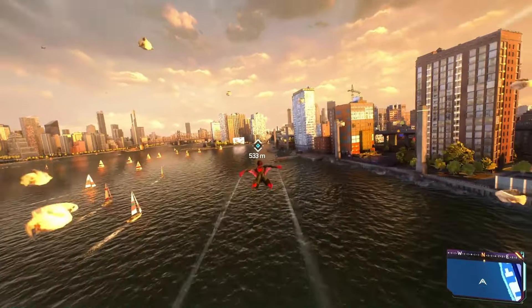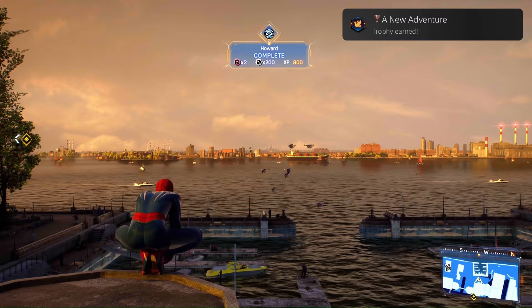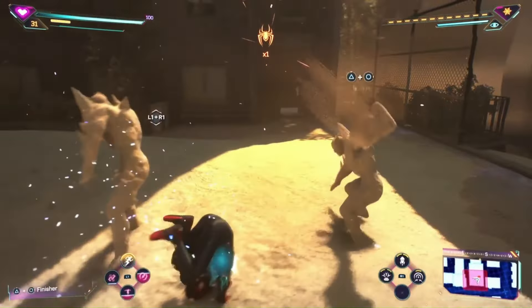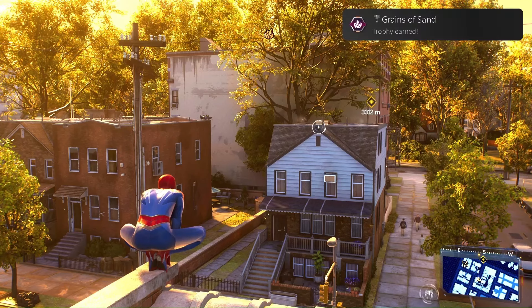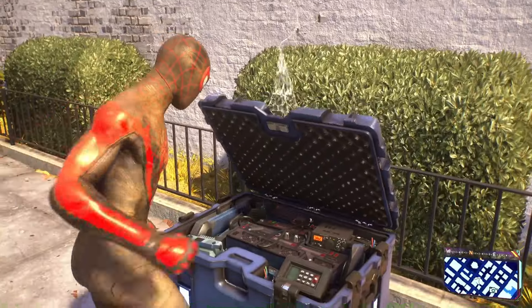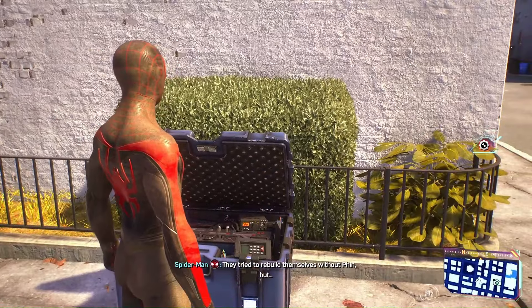Then came the time to get probably one of the saddest trophies in the game, which was helping Howard's pigeons find a new home. We went with Peter for this one, since it makes the most sense due to his relationship with Howard. Now that we were done getting some emotional damage, we managed to find all of Markle's memory fragments to reach the end of his side mission, also awarding us a trophy in the process. Great conclusion to Markle's side mission, and relieved of not getting more emotional damage.